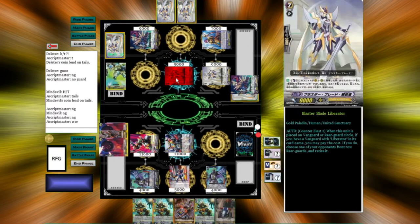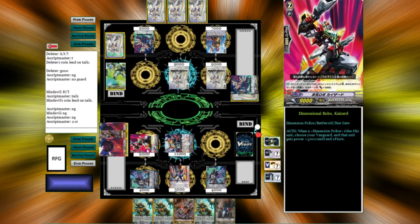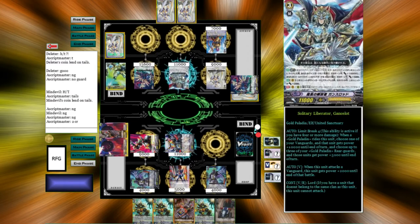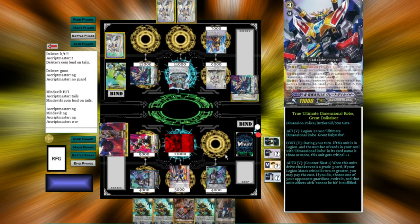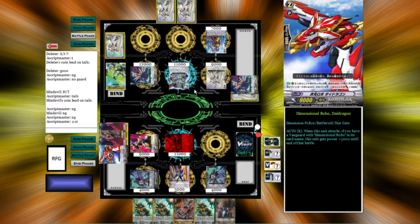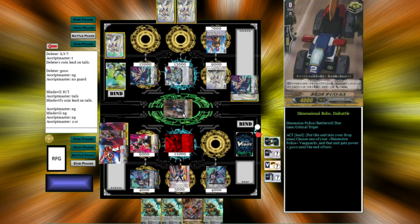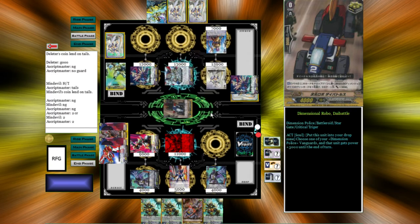He's going to guard that too of course. He plays Ganslot and moves Fallon to the front. Fallon attacks first and we take it. Ganslot attacks next and we guard with 2. He gets a Crit Trigger which he gives to something.